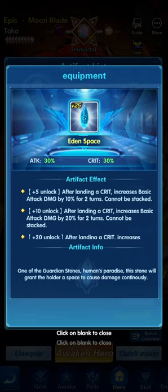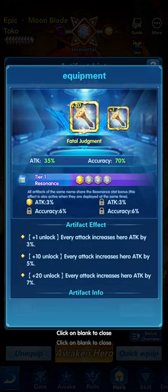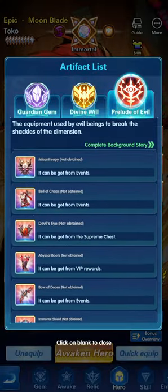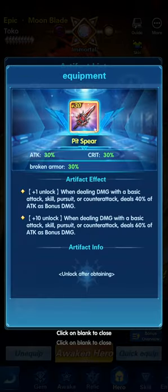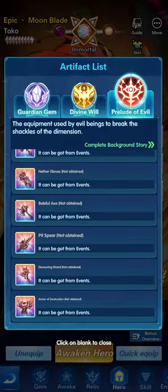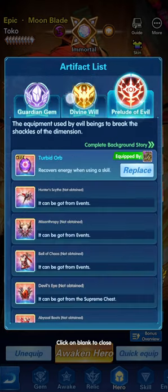Recapping: Eden Space is a good selection, Meteoroid Dust is good, Fatal Judgment gives fast attack output. From the dark artifacts, Hunter's Sath is the all-in-one for critical and critical damage. Tyrant's Hammer covers critical damage and HP — also fantastic. The Pit Spear increases critical and broken armor — every time Toko does an attack or pursuit, she deals 100% of her attack as bonus damage, and the more damage she causes in one round it carries over. The Pit Spear is great for ending fights faster.